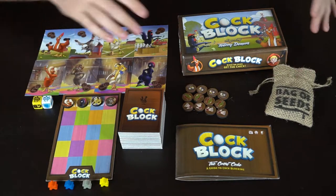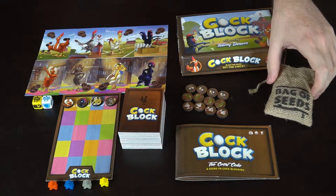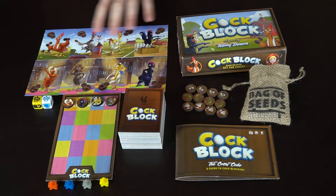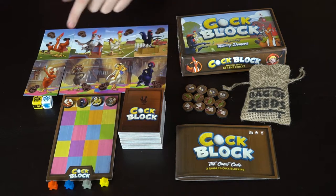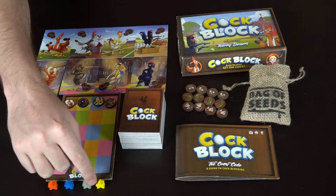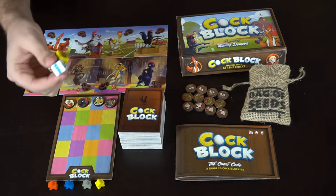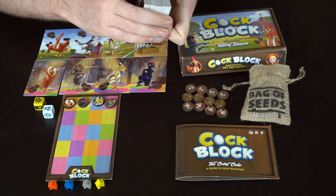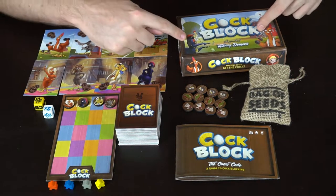Here we have the contents for Cock Block. You're going to get your rulebook, a little bag of seeds where you pull your different tokens, your game box, your characters — each with their own unique aspects — as well as the chickettes that are going to be in the barn. You get your rooster meeples, fight dice for different variants, and a big stack of cards with a plethora of different things you'll use throughout the game, all in this little tiny box.